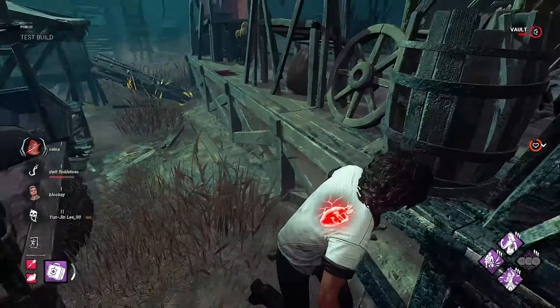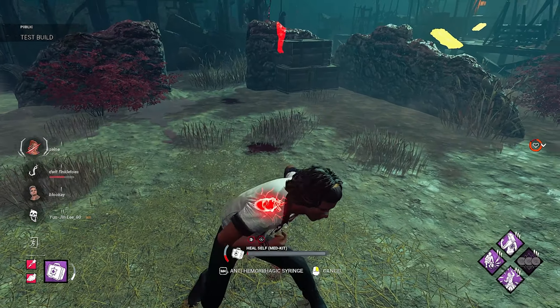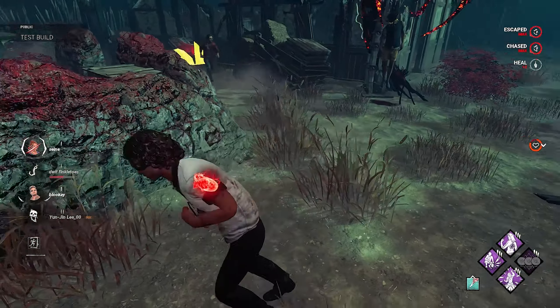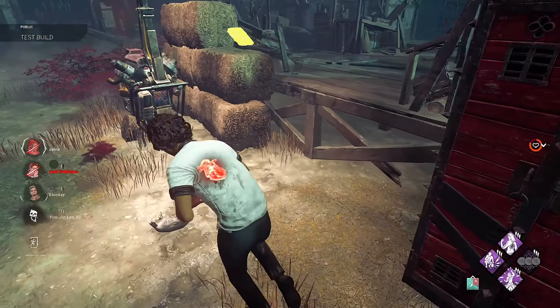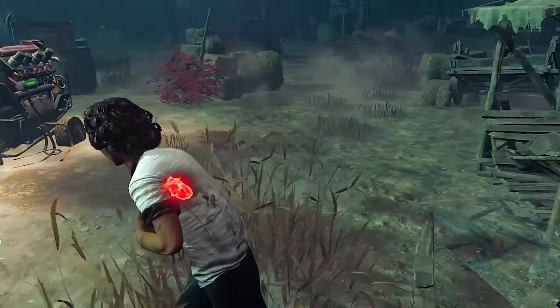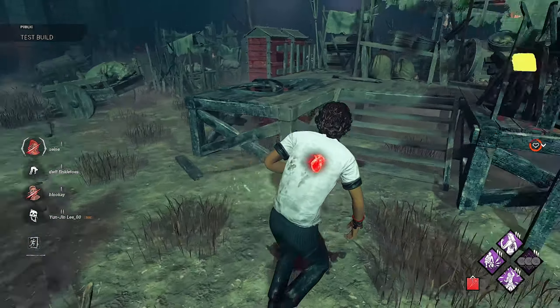He swings and misses — beautiful. I can't quite save the Dwight, but I can just keep it stepping. I'm going to pop the insta-heal now, I think, and use the rest of our medkit. If Ace can trade, that would be lovely. Beautiful job. We no longer have a medkit, but it has given us insane worth this game — I'm not going to lie. This is some crazy perk value. And there goes our insta-heal popping.